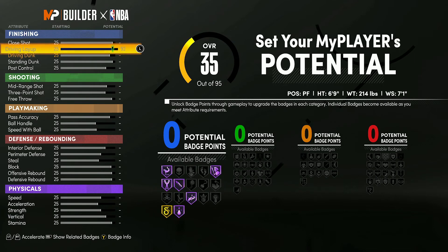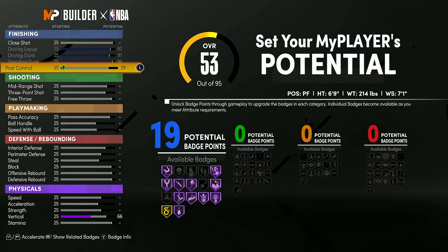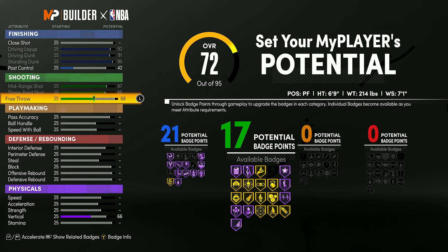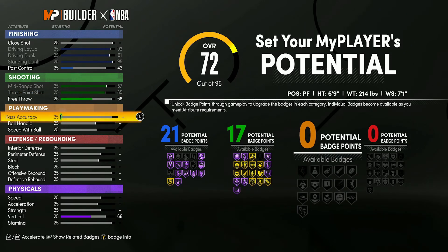For finishing on the big man, max driving layup, driving dunk, and standing dunk, then put post control up to 42 — that gives you 21 finishing badges with every good finishing badge on Hall of Fame except Slithery, which only reaches gold until you're above 95 overall. For shooting, max mid-range and three-pointer, then set free throw to 68. An 85 three-pointer is really good for a big man and 68 free throw is still consistent — giving you 17 shooting badges.